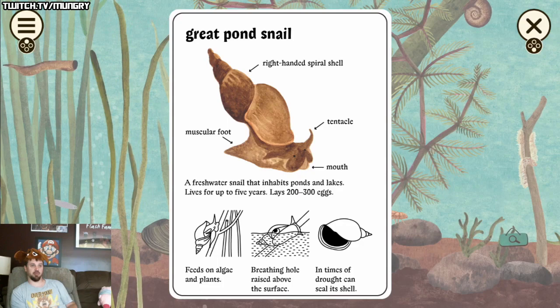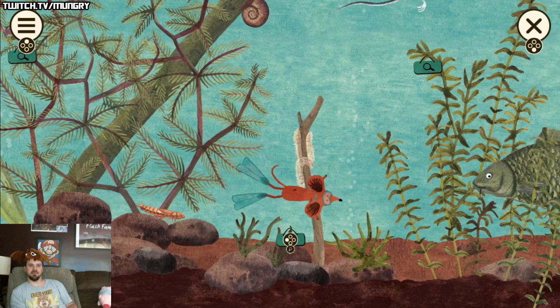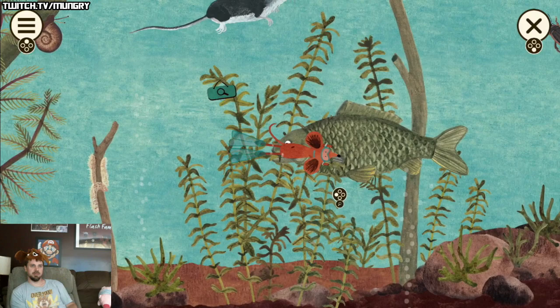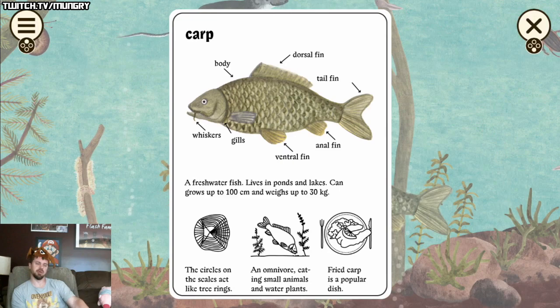He's swimming away — don't eat me, man! He's a snail. He's actually moving pretty fast. Wow — at least 200 to 300 eggs, that's a lot of eggs. The sponge — not to be confused with SpongeBob. Here's another fish; this is what I want to see. Oh, this is a carp — I haven't caught too many carp.